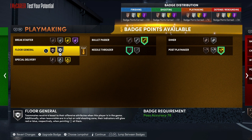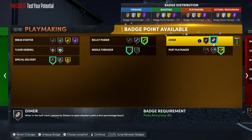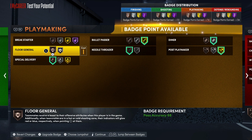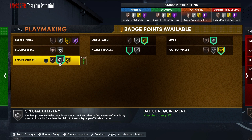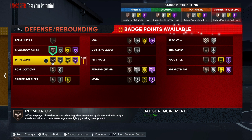Put on Special Delivery and Dimer. You could upgrade Special Delivery because that's really gonna give you a boost to your pass accuracy. For your defensive badges: Chase Down and Intimidator — you could probably go silver on Chase Down.